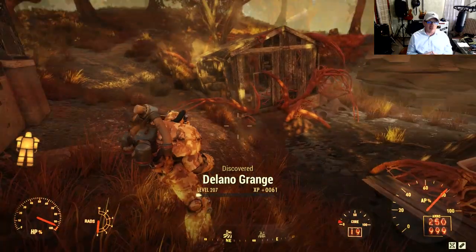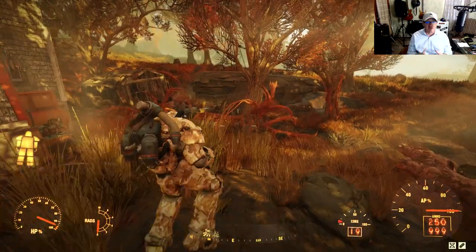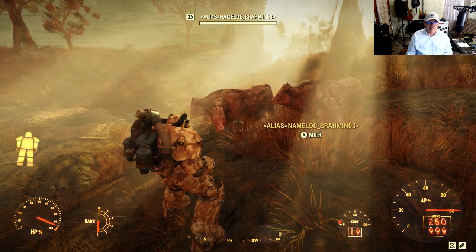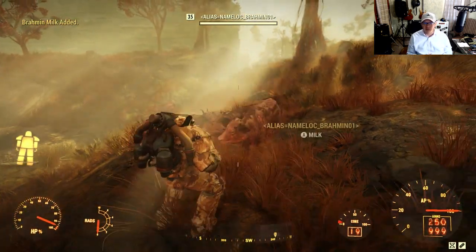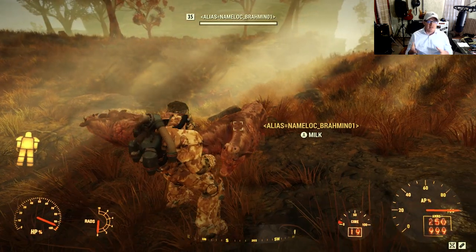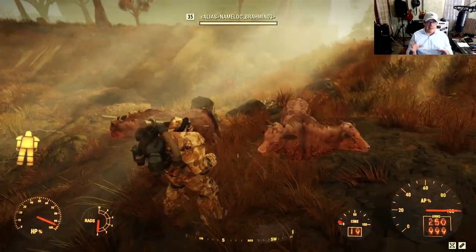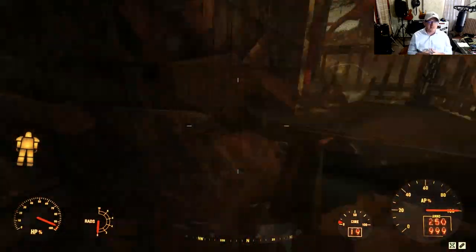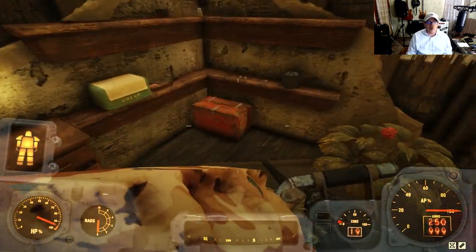From what I understand, the event is supposed to trigger automatically, so there's nothing that you have to actually do to start the event. You just have to be on a server where the event is taking place. Here I managed to find these cows — there's three cows, or was it two cows? The alias name lock showed Brahmin01 and 02, something like that. So it seems like this was a quest that was supposed to start soon — it was kind of a bug situation. I explored a little bit to see if there was a way to manually trigger the event, but I didn't find anything. It's still early, though — who knows what we can find?